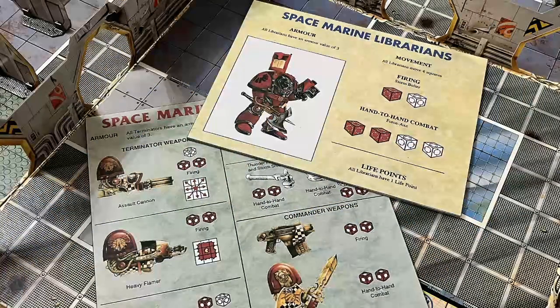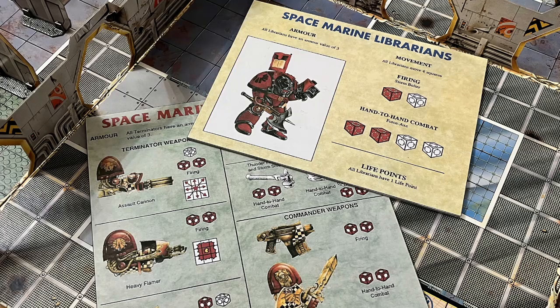Now I have terminator librarian miniatures, but nothing period accurate, and because I love to use period accurate miniatures whenever possible I bellowed my war cry to eBay to see what I could turn up. Originally I was looking for one of the plastic terminator librarians that turned up in the Gene Stealer expansion for Space Hulk, as they would be most in keeping with the design of the first and second edition Space Hulk terminators I am using for my playthrough.